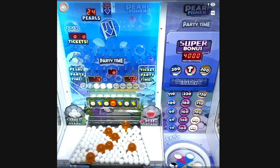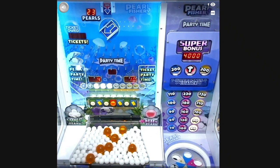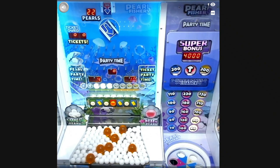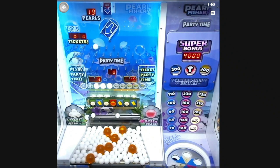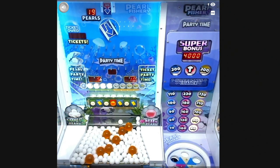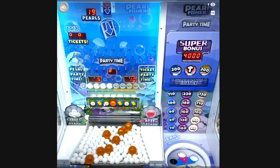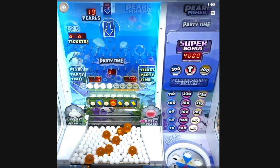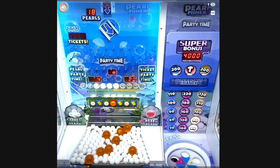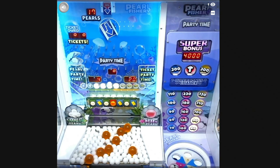That went through the middle so we should be getting a big pearl — yes, there it goes! We're also really close to dropping that big pearl, which is exciting. We're really close to getting Party Time on the pearl side, so we need to be careful not to hit the ticket drops. As you can see, if it goes through the ticket slot it takes one light off the pearl row.